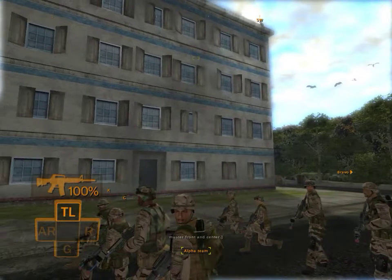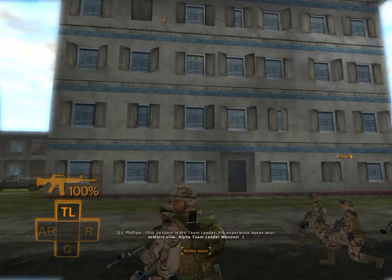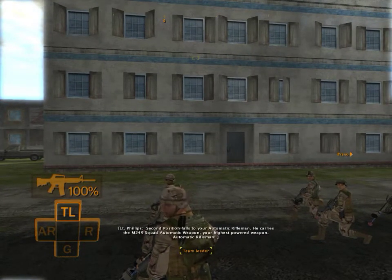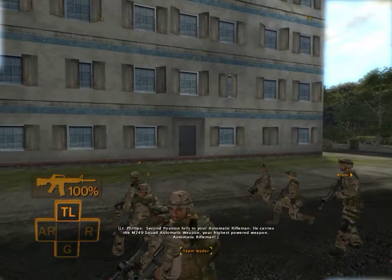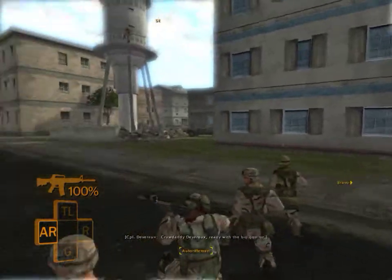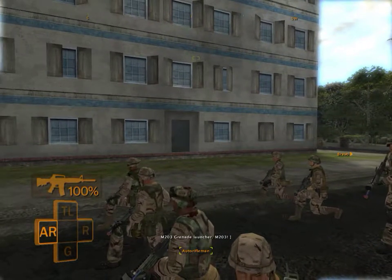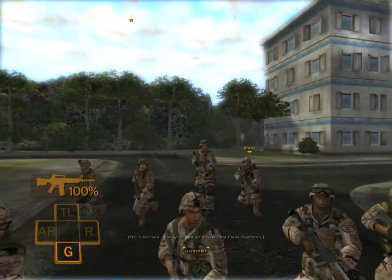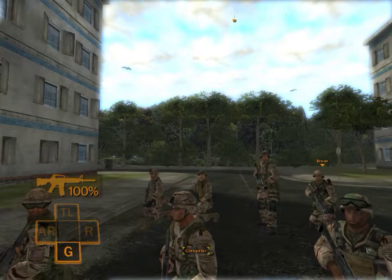Alpha team, muster front and center. First position is the team leader — his experience keeps your soldiers alive. Alpha team leader Mendez. Second position falls to your automatic rifleman; he carries the M249 squad automatic weapon, your highest powered weapon. Third position is the M203 gunner, or grenadier, with the M203 grenade launcher. Private First Class Silverman. Fourth position goes to your rifleman with an M4.